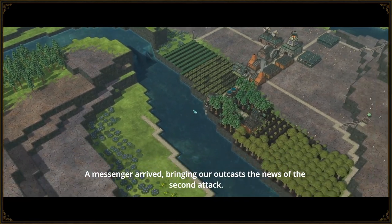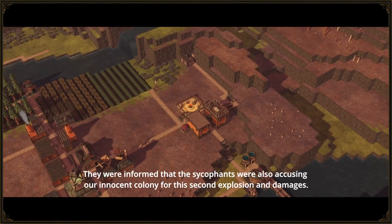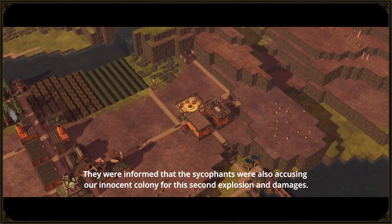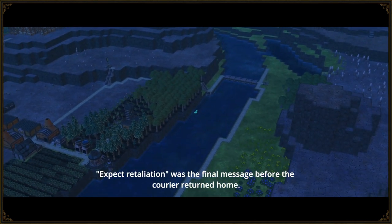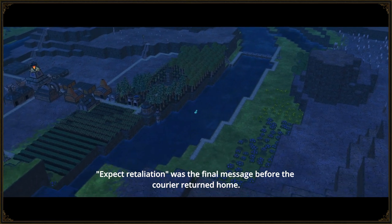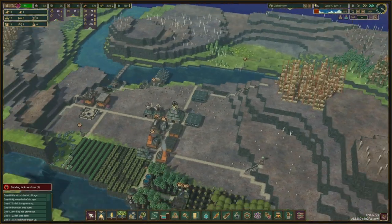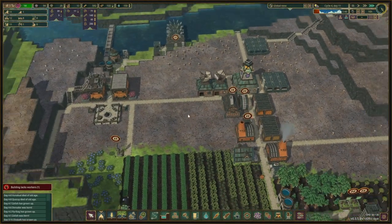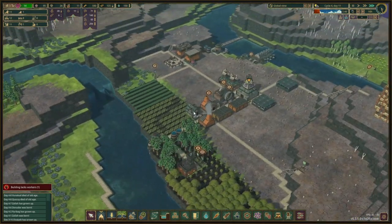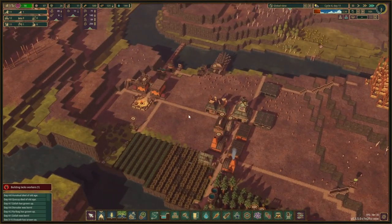A messenger arrived, bringing our outcasts the news of the second attack. They were informed that the sycophants were also accusing our innocent colony for this second explosion and damages. 'Expect retaliation' was the final message before the courier returned home. It looks like the other beavers are up to no good either — we'll have to see what's coming. Hopefully it won't be anything too massive.